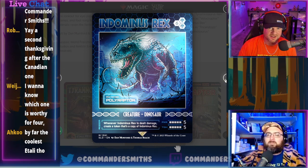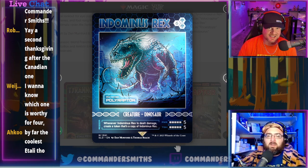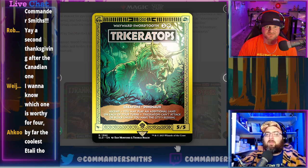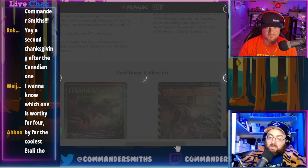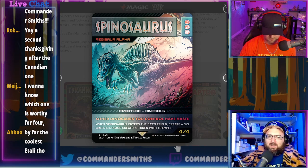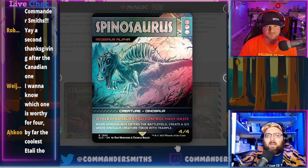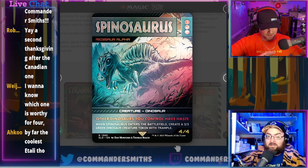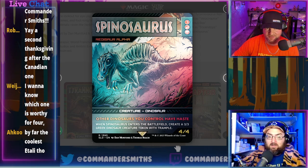You have Triceratops as Wayward Swordtooth — its fourth reprint in four months, which has tanked the card. Then Spinosaurus as Ragefire Alpha, which is a rare but not worth much. The art is very cool skin-wise, which will drive demand even if the cards themselves aren't powerful.